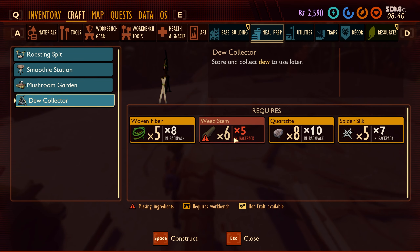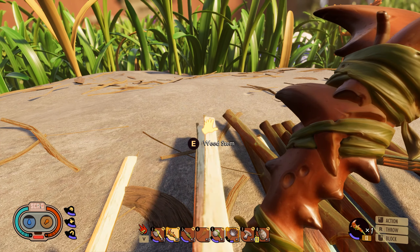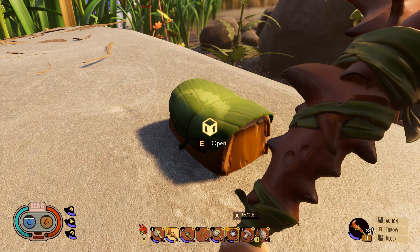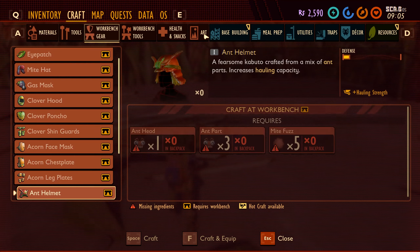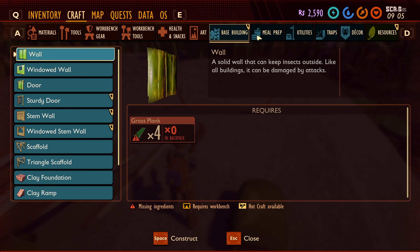I still can't build the dew collector because I need ant armor — I physically can't carry six of them, so it won't let me build without that armor. This is kind of annoying but it is what it is. Let's drop those down and put our stuff back in storage. I do need to build some ant armor — ant head, ant part, mite fuzz for the helmet. Do I have to build this on a workbench? How do I build a workbench?